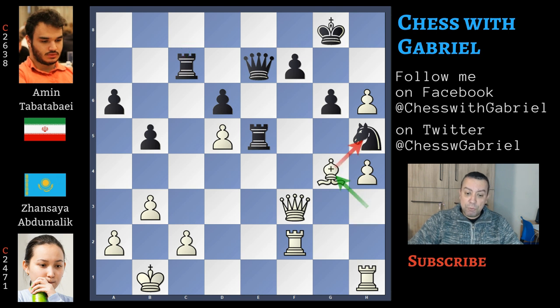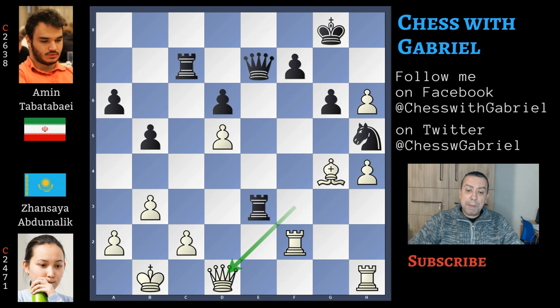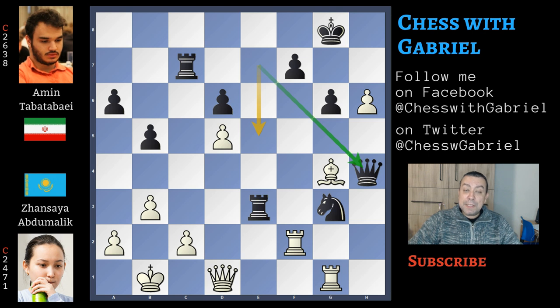Now bishop to g4. Rook to e3 attacking the queen. Queen back to d1, and now knight to g3. Rook to g1 — move 31, and both players with 13 minutes on the clock. After 5 minutes of thinking, Tabatabai captures with the queen on h4, but this is a terrible mistake. The move to play is queen to e5, with the queen completely controlling this important and weak diagonal. After queen captures on h4, white is much better — winning.